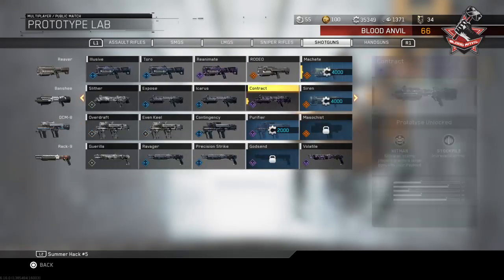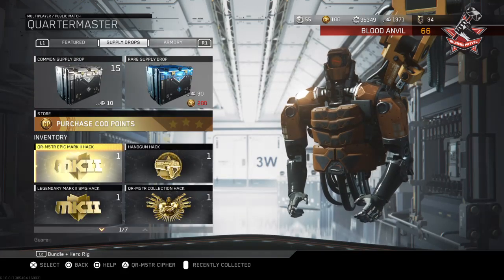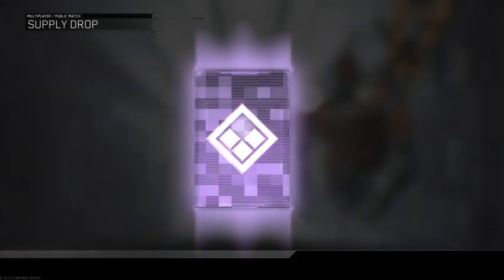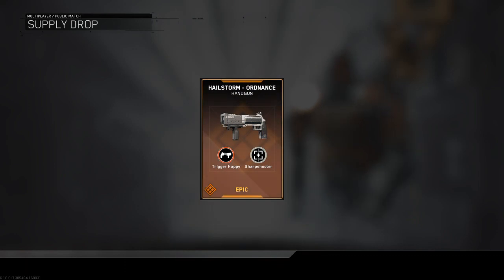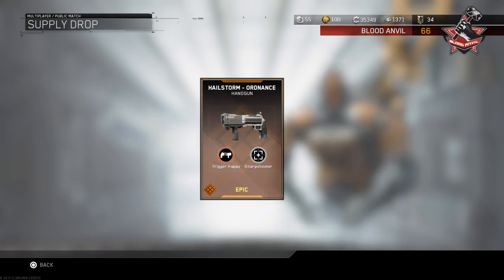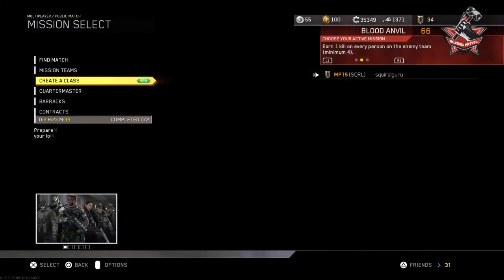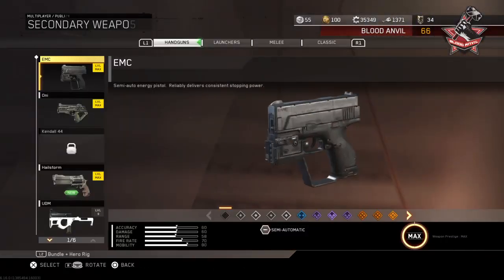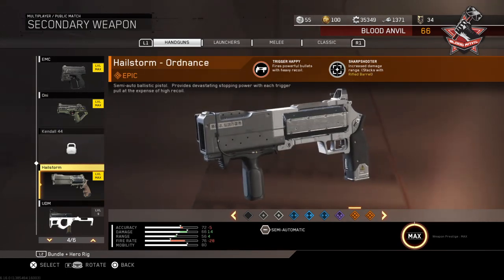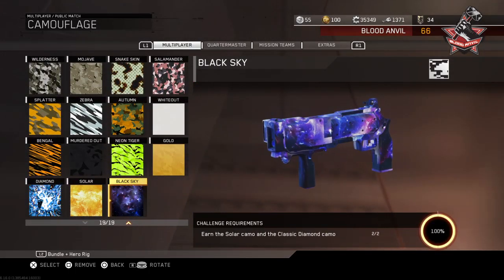Doesn't look like any new guns aside from those, but hey, you can't argue with that. I've actually been saving this handgun hack - who knows, maybe we can get the new Stallion 44. Holy shit - oh my god, not the gun I wanted, but oh man - I thought I saw the Hailstorm Ordinance. Now I have every Hailstorm. Dang it, I was so hoping to get one of those new guns, but I've been wanting this one for a while. I'll just throw dark matter on this real quick.